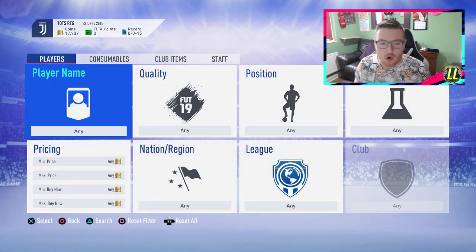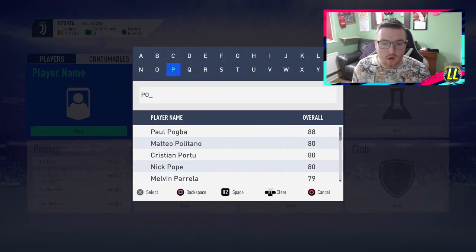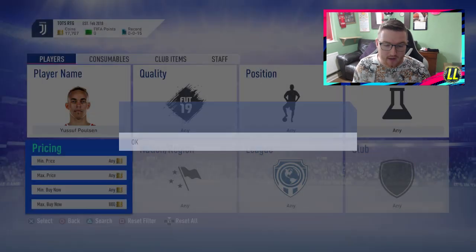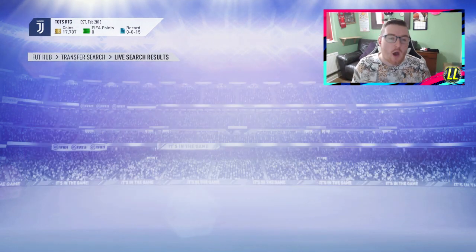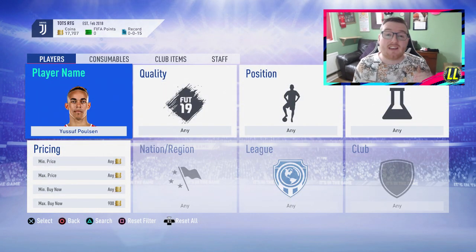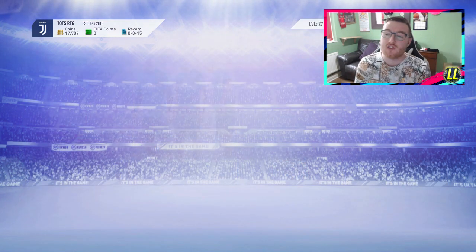And if we go and check him now — fingers crossed he's already up — let me just put P-O-U in, there we go. Let's check what he's going for now. So we paid 800 for him... 900. He's already rebounded to 900 coins since we bought him. But as I've just shown you on my other account, you can actually sell them for 1,200 coins easily without any problem whatsoever — they will fly out for 1,200 coins.